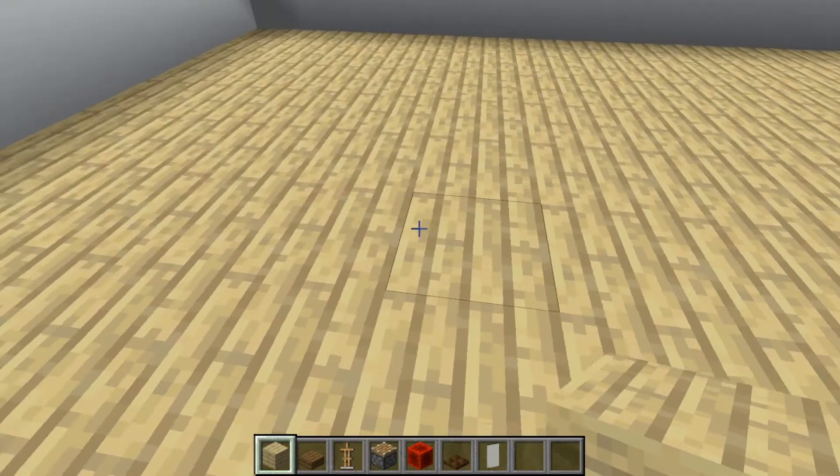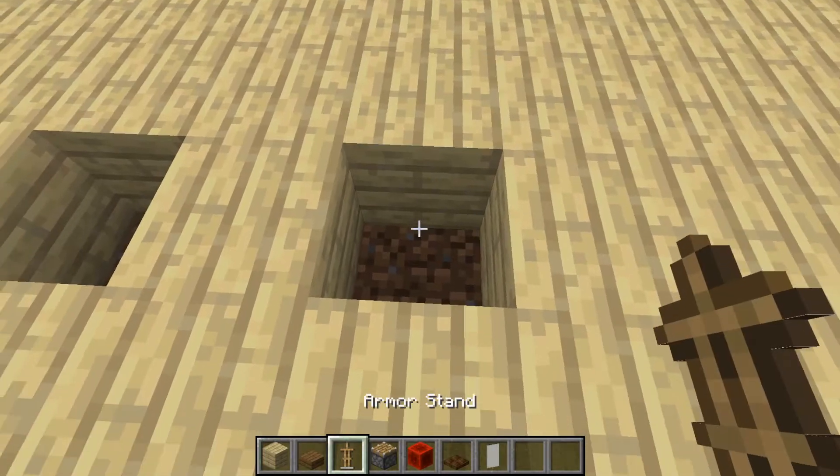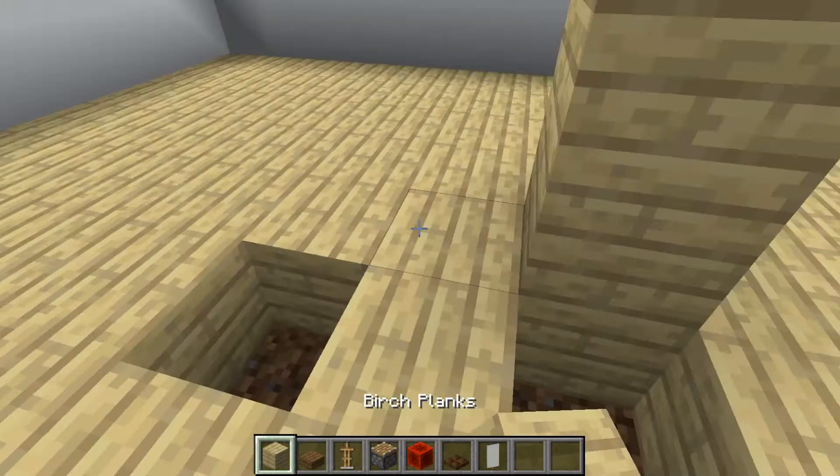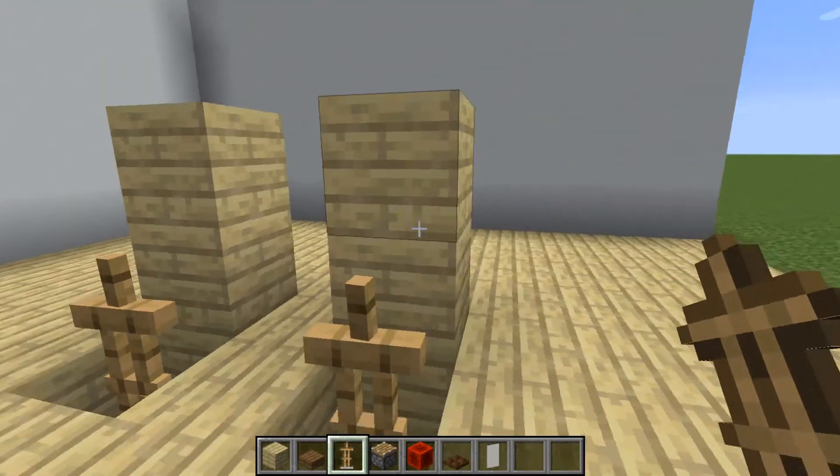Next we are going to be building another table. First you need to make a hole, then place armor stands like this.